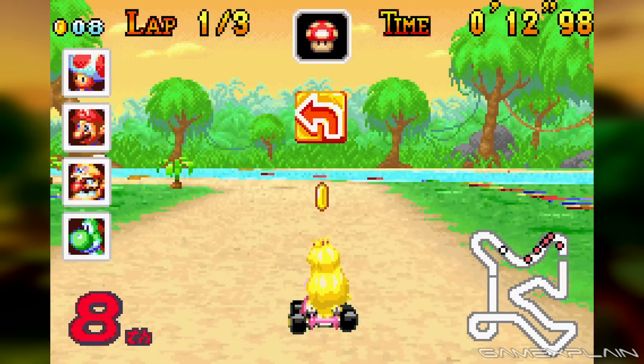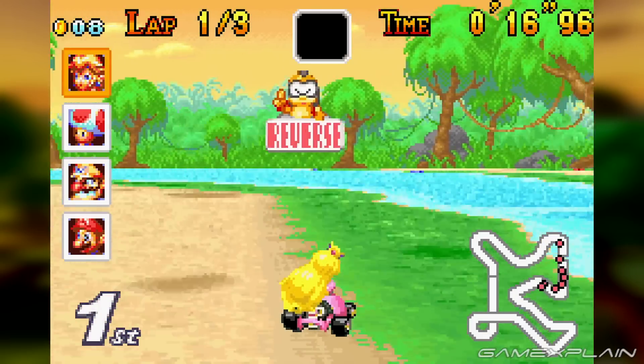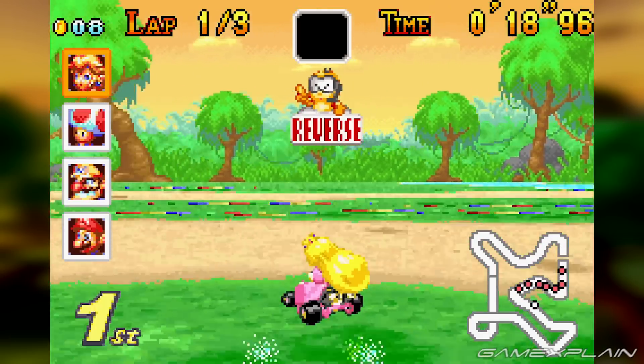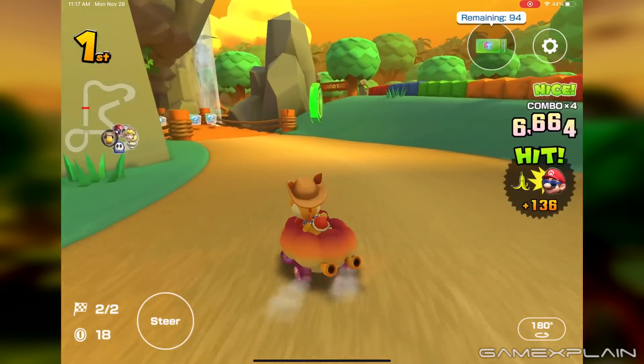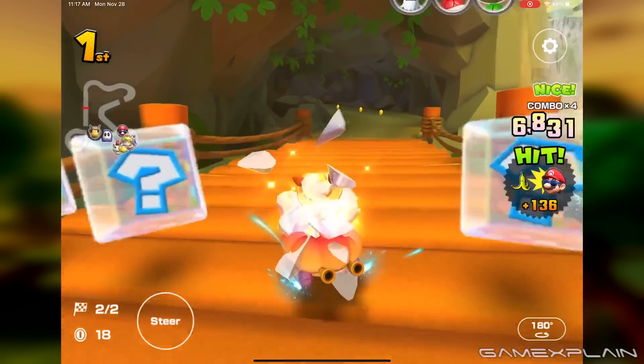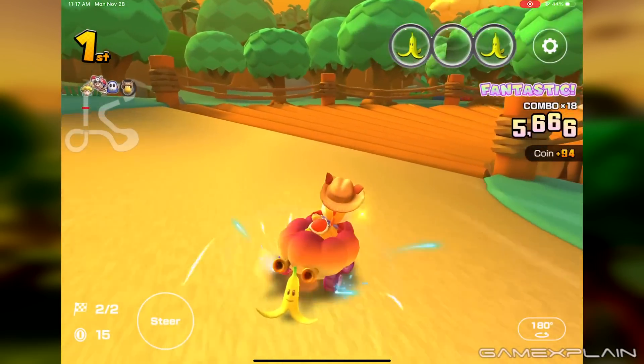Riverside Park in Super Circuit had many twists and turns, including two big shortcuts, while its graphical limitations caused it to feel like a vast forest clearing with huge trees only in the background. When being reimagined for Tour, the entire course was given dynamics in depth and scenery, while at the same time it simplified the turns and eliminated the shortcuts.